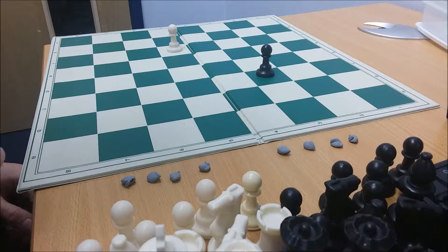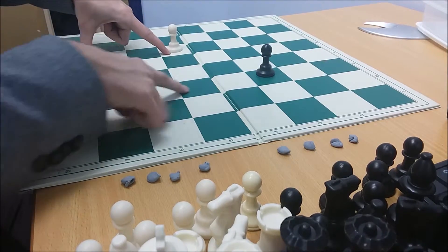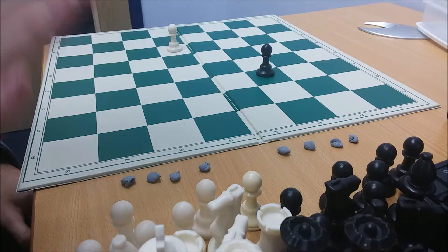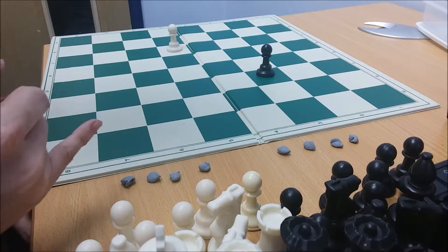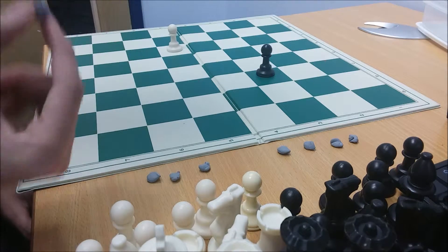Each person is trying to make squares. So for example, if white had gone there, there, there, and there, then they would have a square. They can only play one of your normal pieces each turn. If the other person is threatening to make two squares, then you can use one of these to block, but you've only got four of them to use.